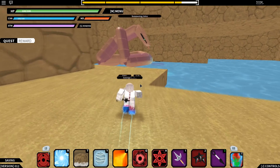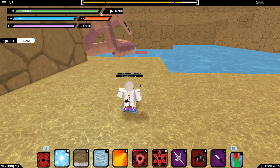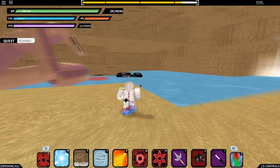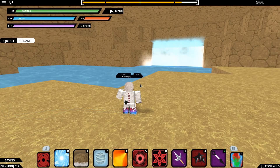It turns out when you first touch it, it'll automatically give you the scroll. Looks like I already had it. Anyway, this is the snake summon — time to go to the next one, the curse mark.